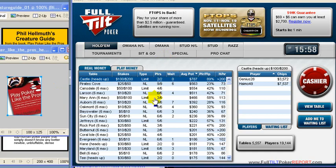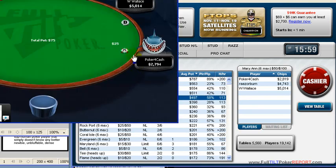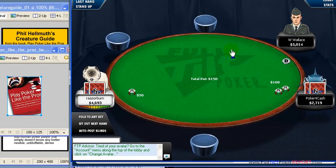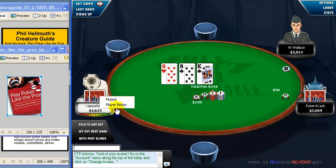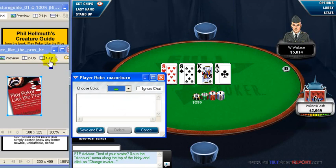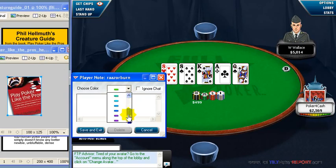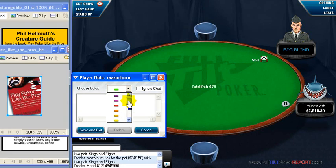What you generally want to do is, if you're eyeing a table you want to sit down at, you right-click the player, go to the player notes, and there is a color slider. The colors can mean anything to you, but you have to have a consistent system — that is absolutely imperative, because if you mix these up, they're not really going to be useful.